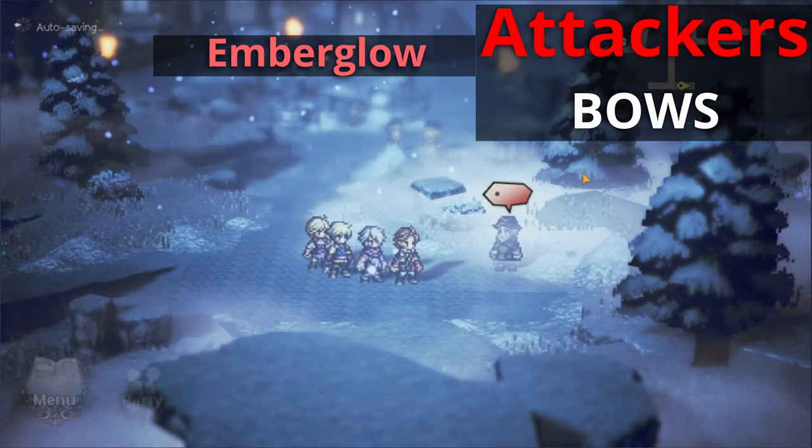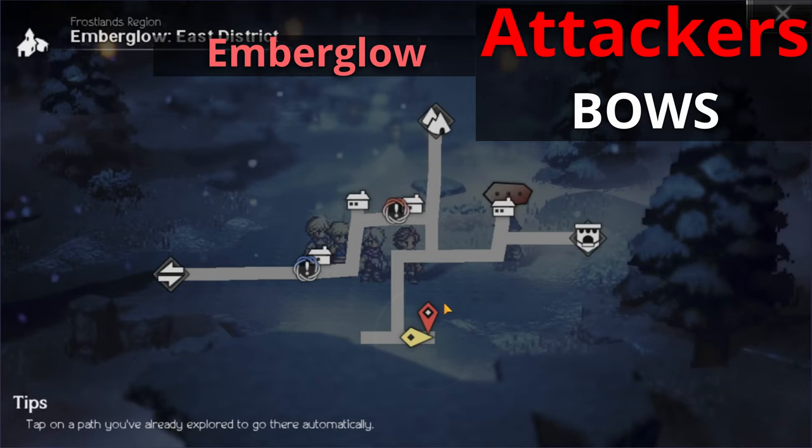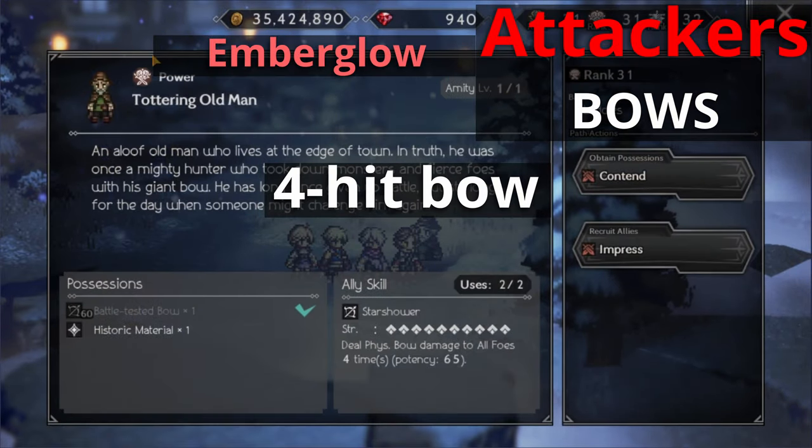For the last bow ally, head down to Emelglow. Go to the right side of the map, the Emelglow East District, and go all the way down to the bottom of the map. This is the Tottering Old Man who has the battle-tested bow. He is the only person in the game right now that has access to a four hit bow attack that you can summon as your ally — granted, only if you can beat him.